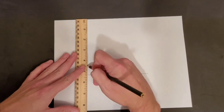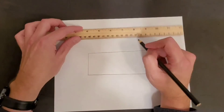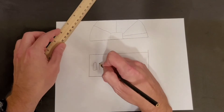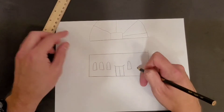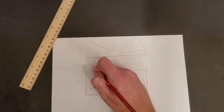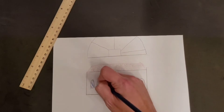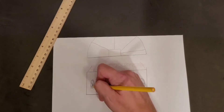For our next activity, on a separate piece of paper, draw a building using elements of both the Baroque and Spanish vias style. Here is how I would do it. Once you are complete, please take a picture of your house and send it to me so we can feature it in our announcement section.